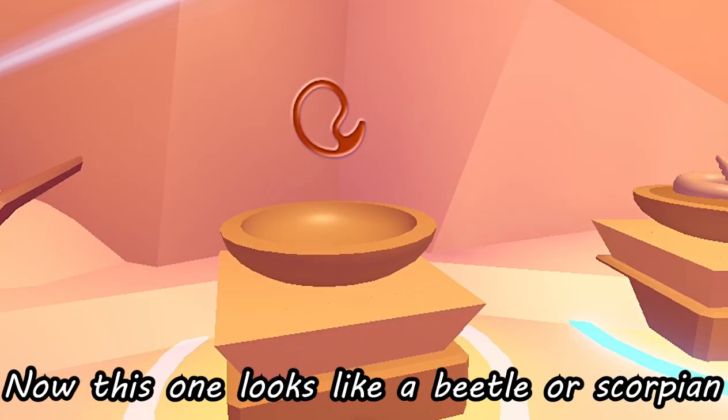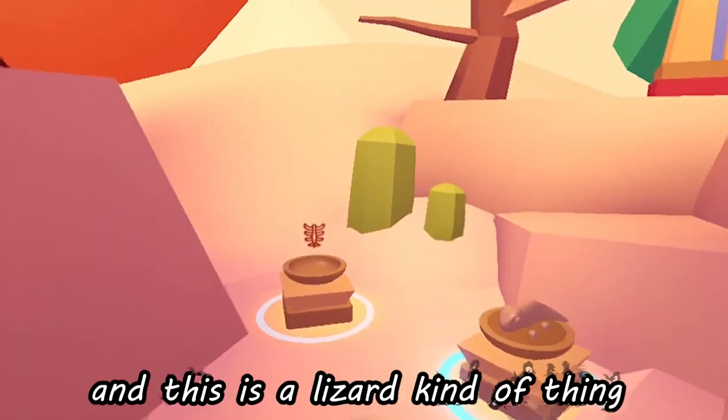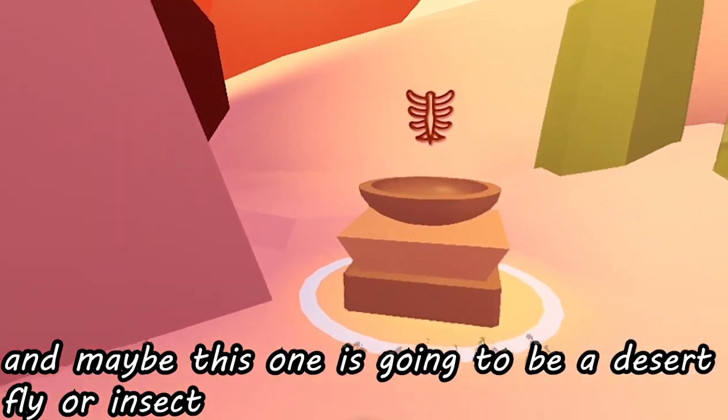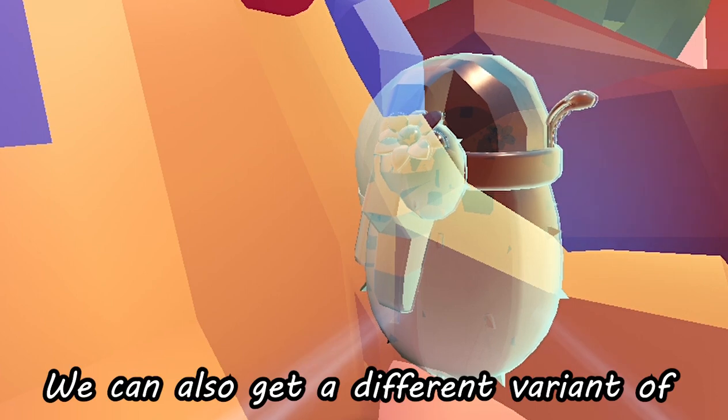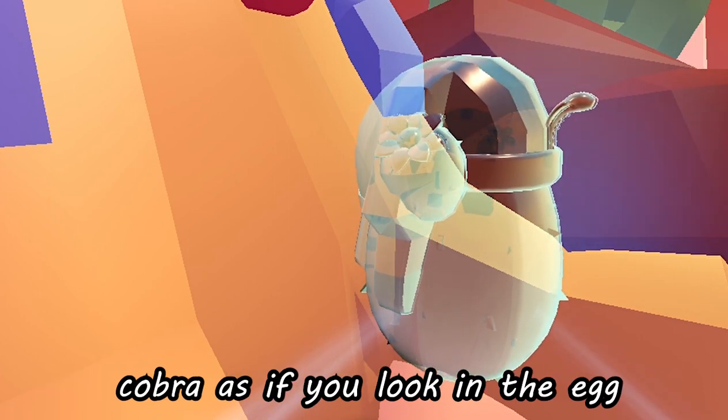Now this one looks like a beetle or scorpion, and this is a lizard kind of thing. Maybe this one is going to be a desert fly or insect. We can also get a different variant of cobra, as if you look in the egg.